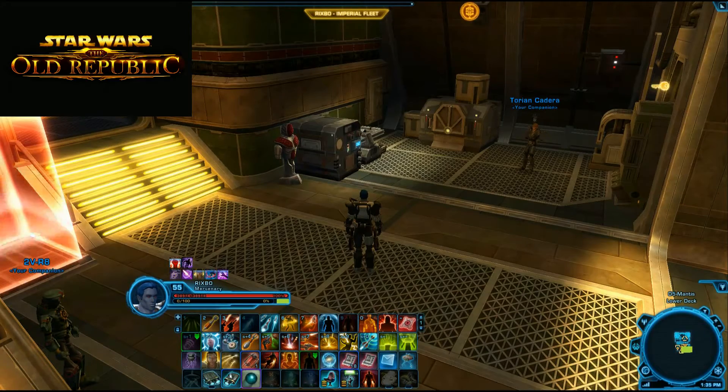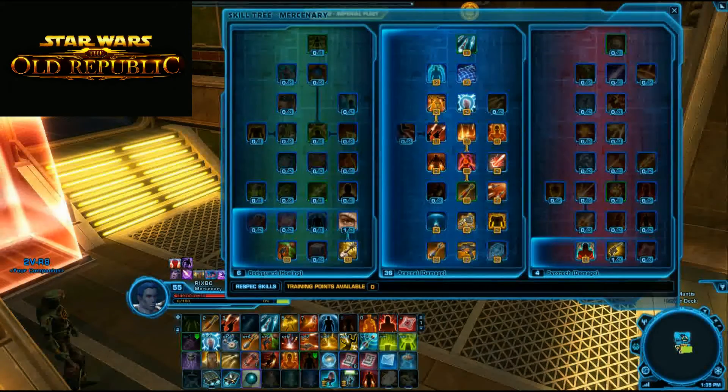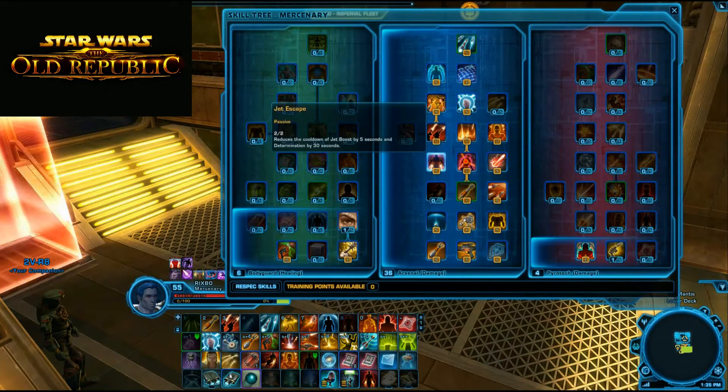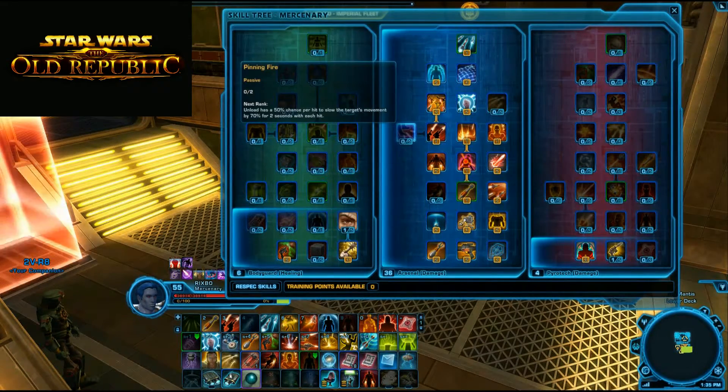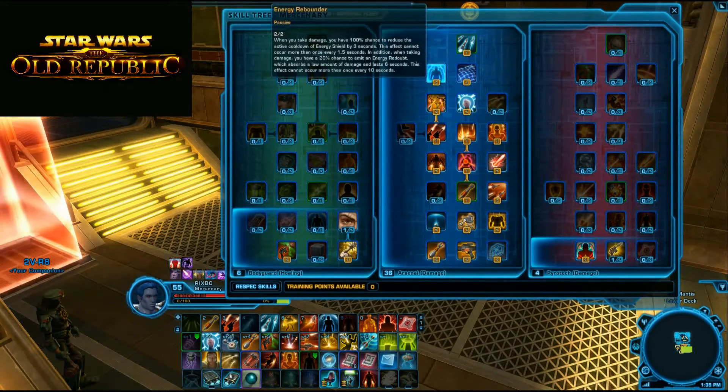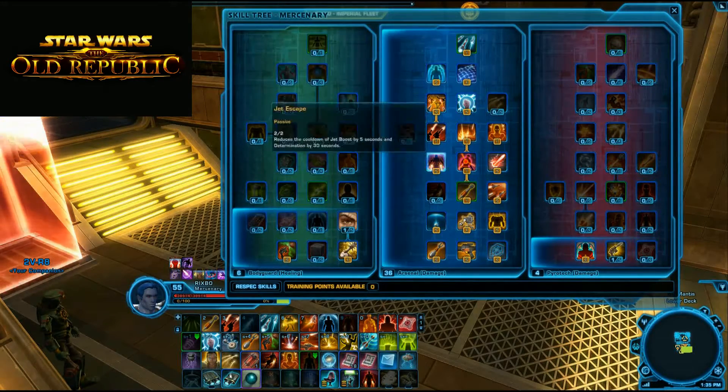We'll open up the skill tree and look at the basic Arsenal spec: 6-36-4. With your 36 points in, you get two extra points to play around with. I put them in Jet Escape to reduce the cooldown of Determination by 30 seconds - that's your CC breaker, so it helps when bosses have annoying CCs. You can also put points in Afterburners, Pinning Fire, or Decoy, though you do need points in Energy Rebounder for Decoy. These four or five abilities aren't really key to your class.